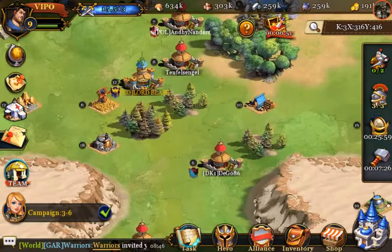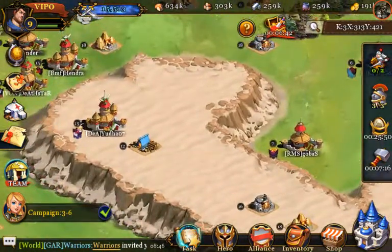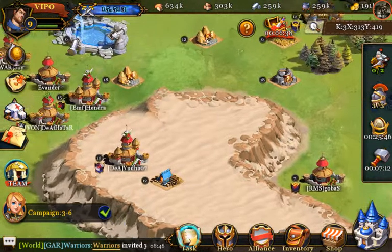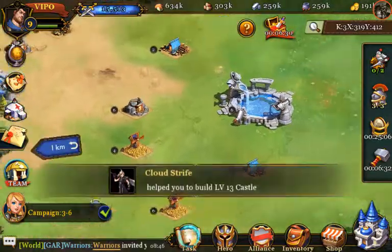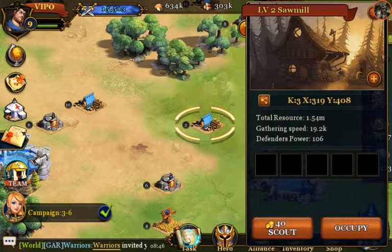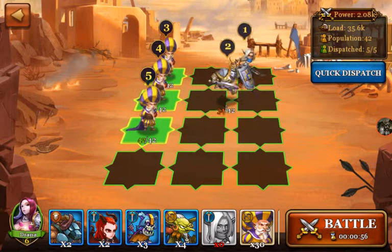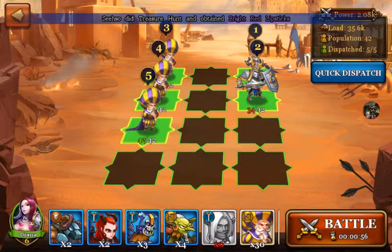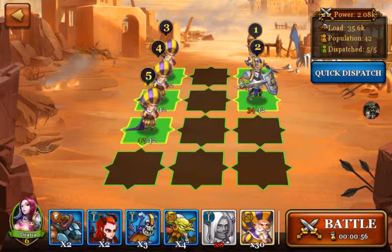I need wood right now — level 20, I cannot do that. If you can hear the music in the background, I hope you like it — it's from Diversity, I believe. Here's a farm with gathering speed and one million resources. At the top right where my recorder is you can see my load and my troop population is 42, but I can only recruit 34, so I might have to level up the barracks.